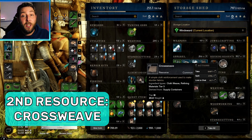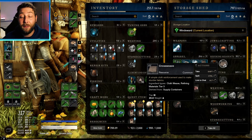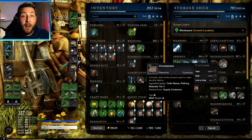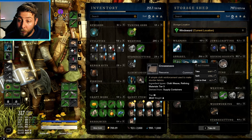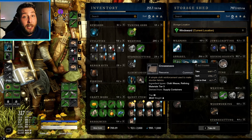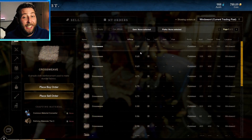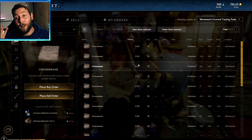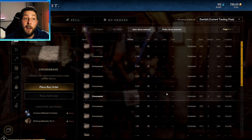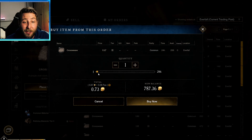The second material we're going to need is cross weave. The only way you can farm it is by going to villages and searching chests, otherwise you can get it in the market. Cross weave is one of the cheaper ones compared to weak solvent or sand flux. It's currently going for about 68 cents, but when I was picking up a lot of it I was getting it between 30 and roughly 55 cents. I just went to another town to check and they're going for roughly the same.